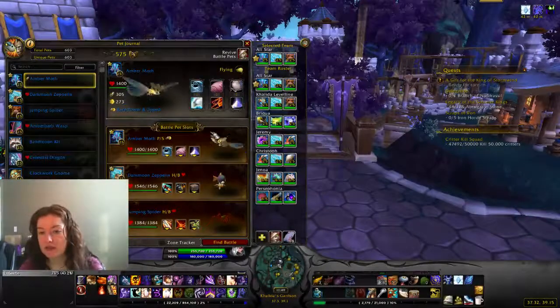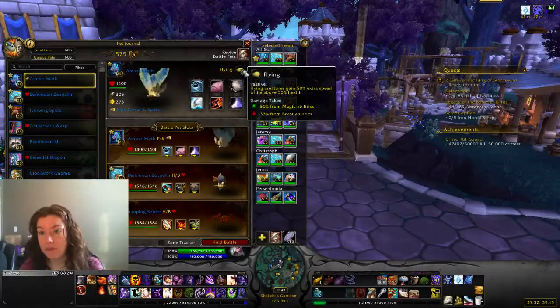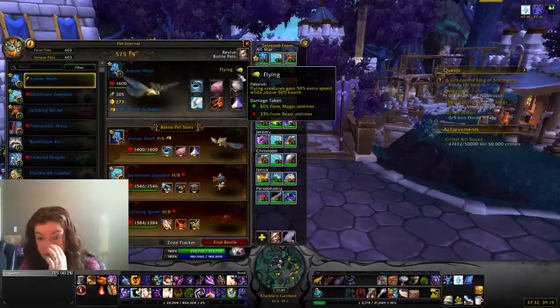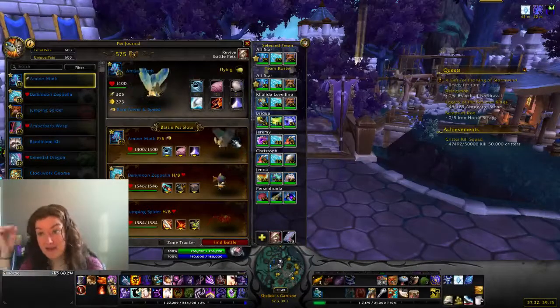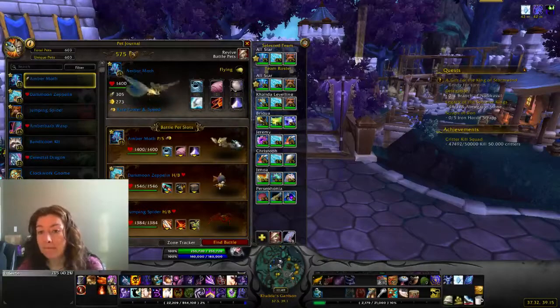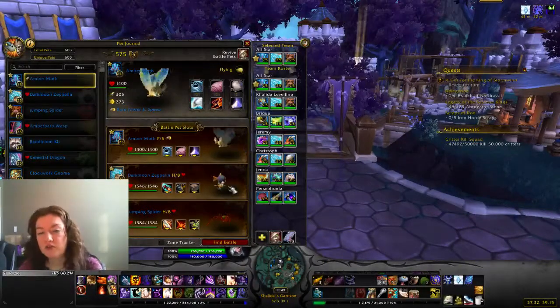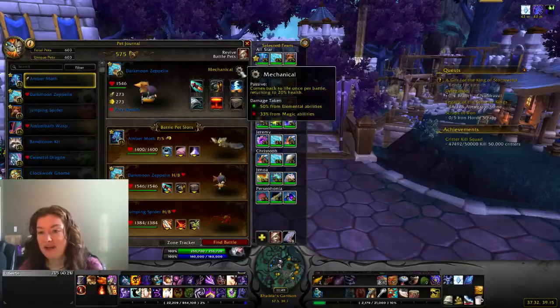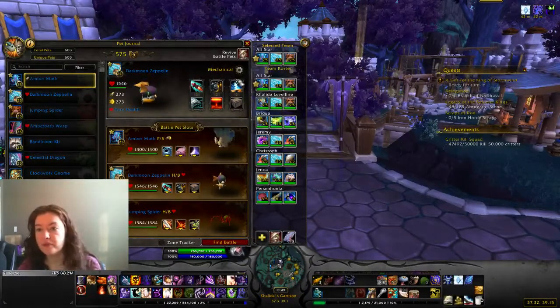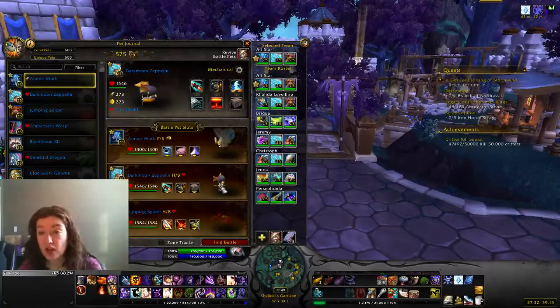My advice is as you're going through the chain, you're going to want a flying, a mechanical, and a beast. Flying generally has a really fast speed, which is really helpful when going against strong guys — until they get below 50% health they have 50% extra speed, which is really handy. Ten out of ten, recommend having a flying on your team. Mechanical is great because you'll be fighting a lot of beasts, and mechanicals come back every time they die at 20-30% health, which is really helpful.